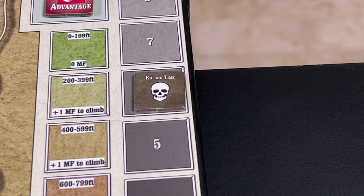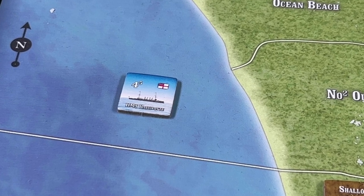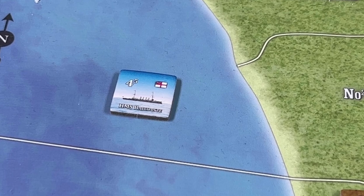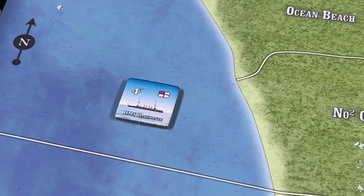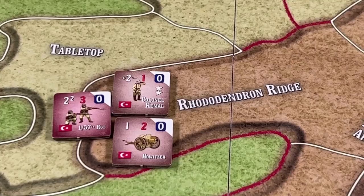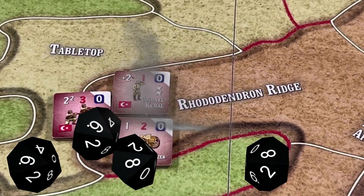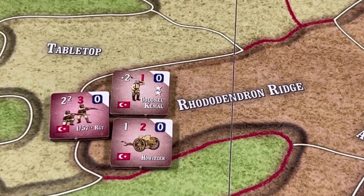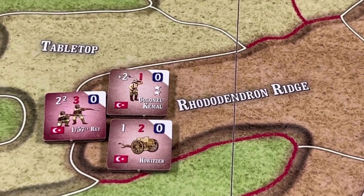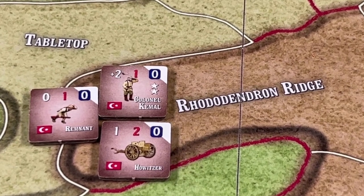Killing time is reduced to five. The Anzacs still have one more ship in the Aegean Sea area, the Bachante. It fires at the exhausted Turkish units on Rodendron Ridge, throws four dice needing three or less, and scores one hit. Not wanting to lose Colonel Kemal, the Turks remove their elite infantry unit and substitute it with an exhausted remnant.